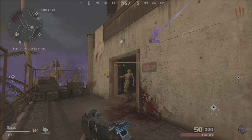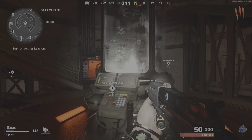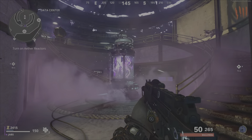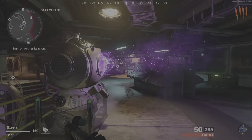The first thing you want to do is come over to the data center. Once you're here, just turn the power on and let it get fully charged up. Once it's done, I'll show you exactly where the glitch is.